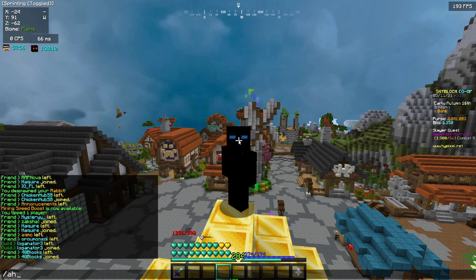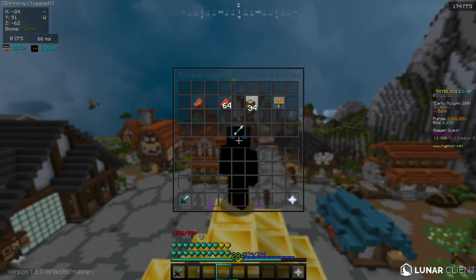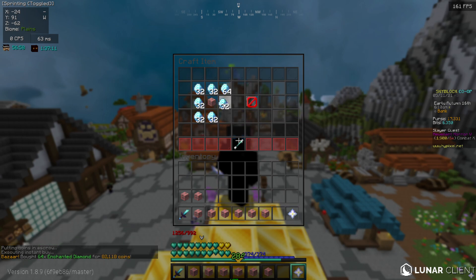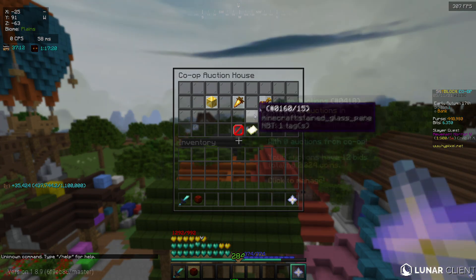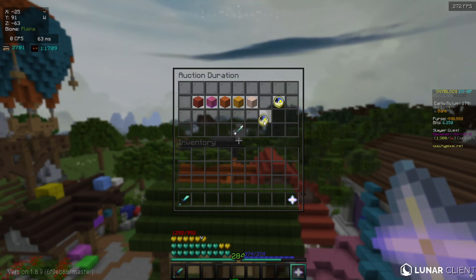The first thing I did was flip some Revived Hearts. All you needed was Rev 6 for this — it required 9 zombie hearts including a crystallized heart. When I made my first one, the profit margins were really high and it almost sold instantly. So I decided to put one more up so I could make money overnight.